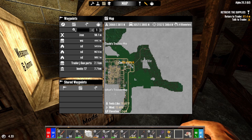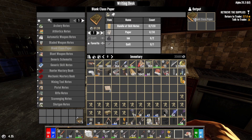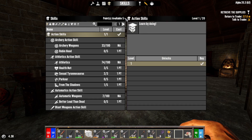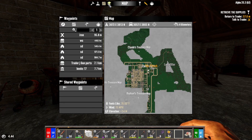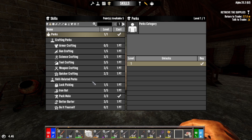We've got supply drops we need to get, and we've got to hand in our quest. I also wanted to look at building a motorcycle. Let's see where we're at — we've got five points. I'm going to save those points so that we can finish and get the Master Survivalist, which will get us that large backpack.